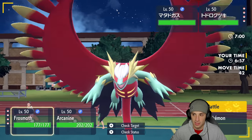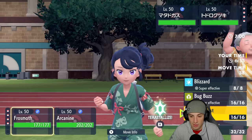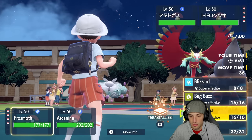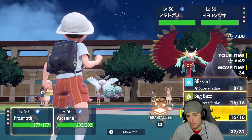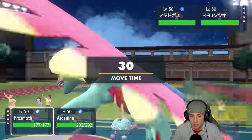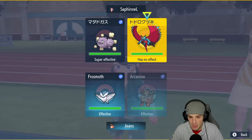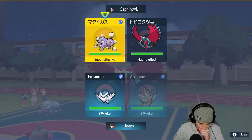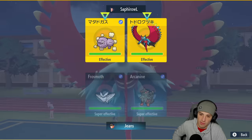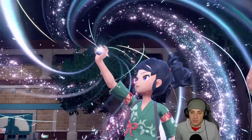From here we can Terastallize into Ground — I want to go Ground. I'm thinking of just Ground Tera Blasting right into the Weezing, and then on top of that maybe double down into it. But I don't want to lock into Choice right now — I'd rather just go for a Rock Slide here. We're hoping Weezing is not going to protect. He ends up Terastallizing — let's see what typing he goes into.